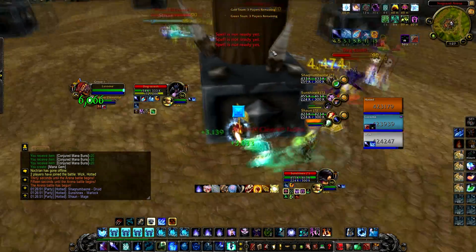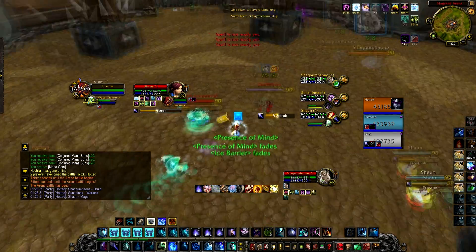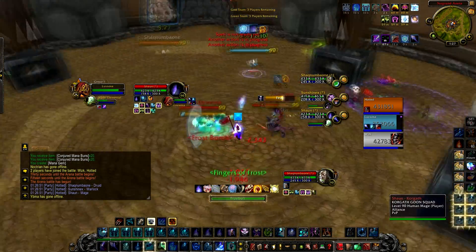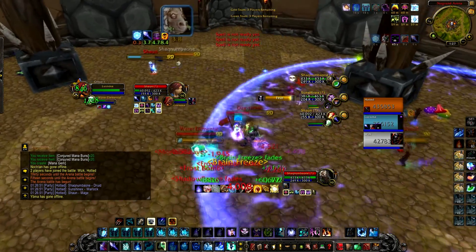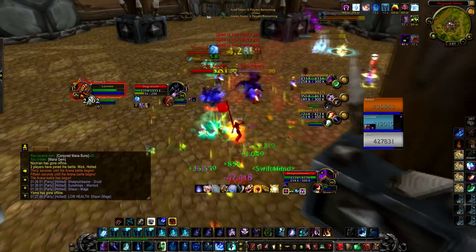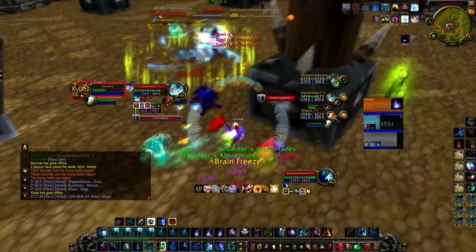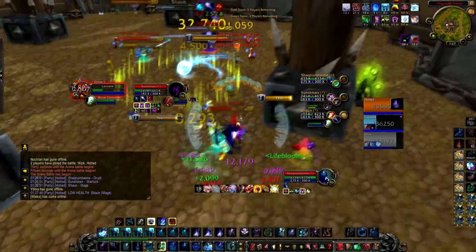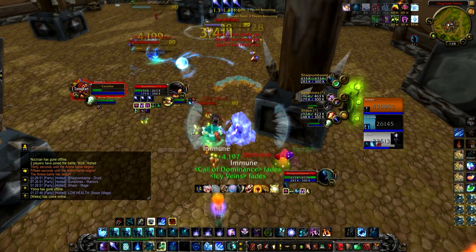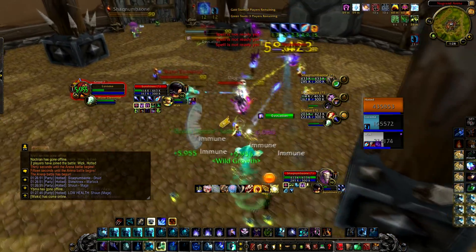Demon warlock pets really aren't easy to kill, so we're going to go for this mage instead. I go ahead and poly the druid right away, then CS the mage with the frost bomb and do huge damage to him right away. We force a block, which is very good in the first 10 seconds. We've figured out our kill target. One thing I want to point out is that the warlock had wall here, and I should not have had to block there — that was a mistake by me.